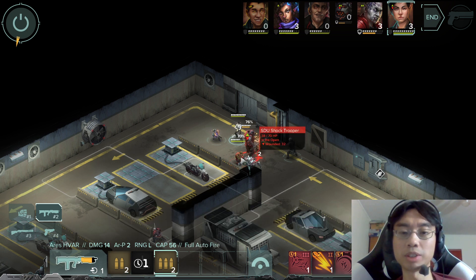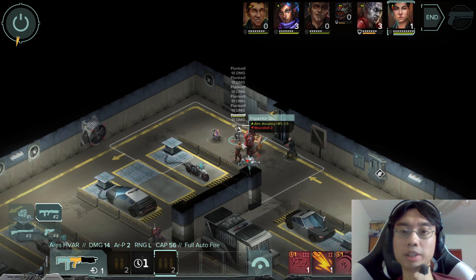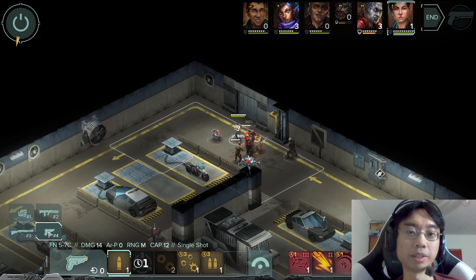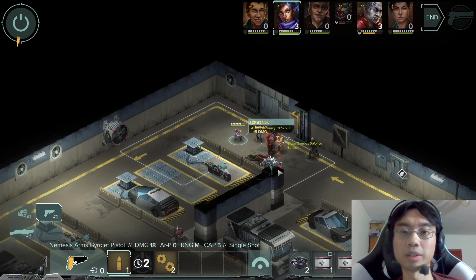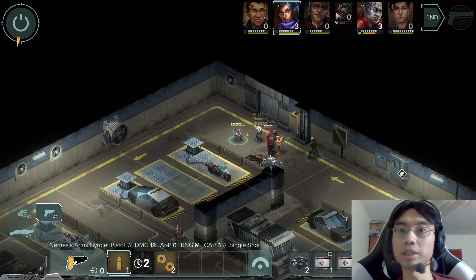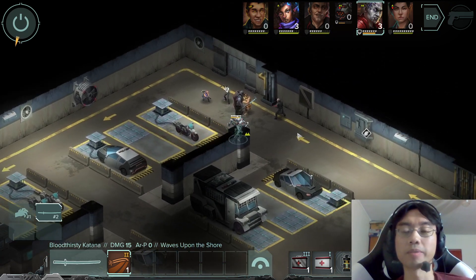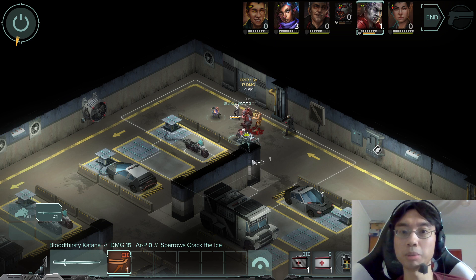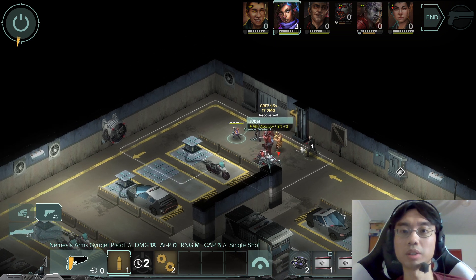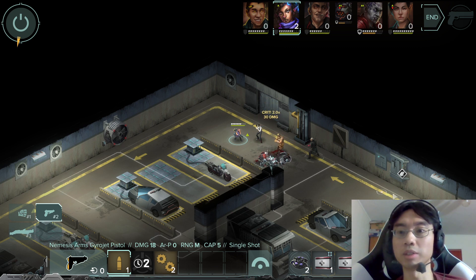Full auto on somebody, and you almost hit every single shot — that's amazing. Very nice. All right, Cost J can't do anything. All right, minus one AP. He's almost dead, right? Great.